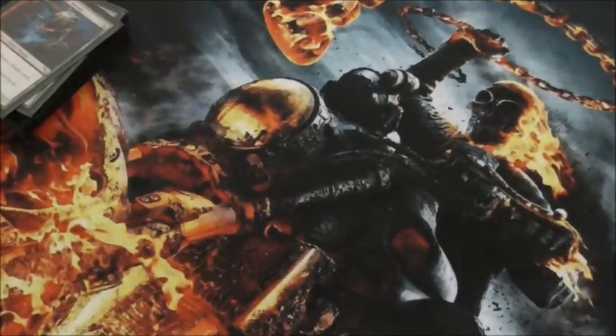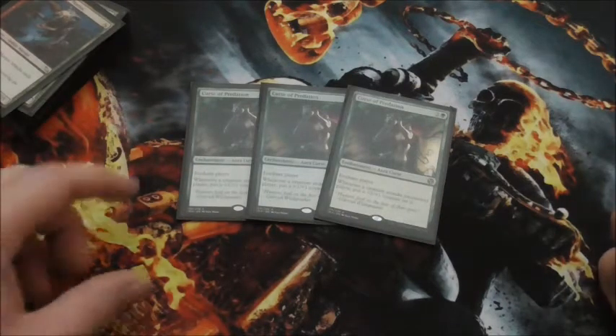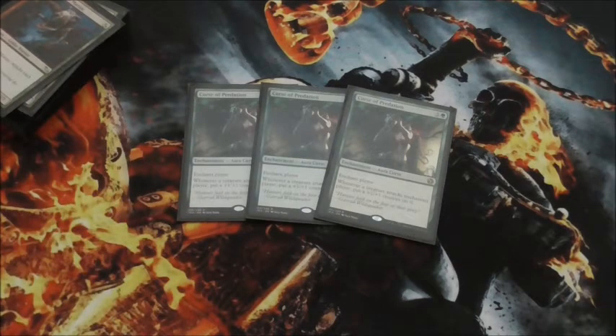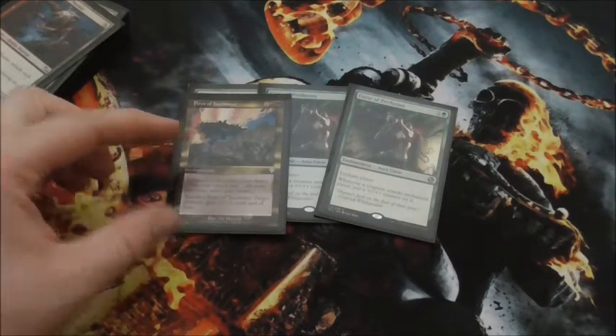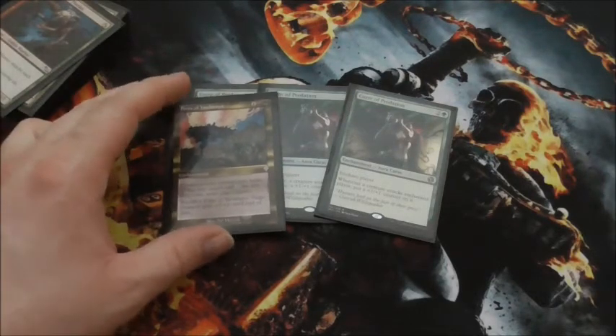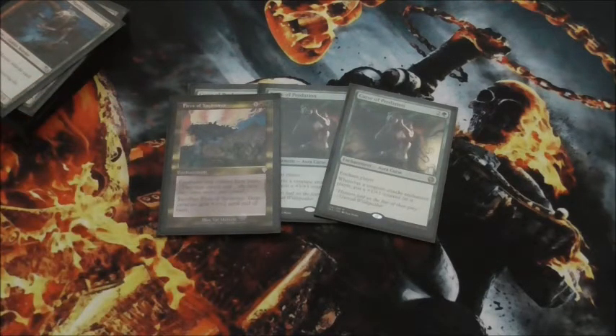Now on towards the spells. We have at least one enchantment here. We're going to have our Curse of Predation — you enchant a player, and whenever a creature attacks the enchanted player, put a plus-1 counter onto it. So basically you enchant your opponent and force them to get hit by your pumped-up creatures. Then we have one Fires of Yavimaya. This gives your creatures haste, and you can also sacrifice it to give target creature plus-2, plus-2. That's a late-game pump you want to keep available.